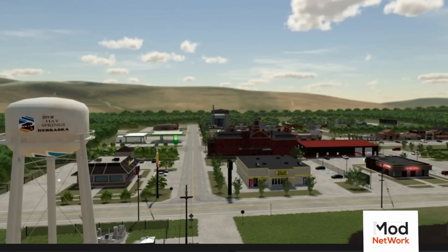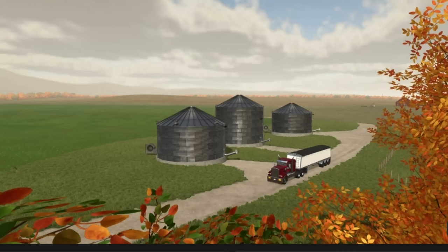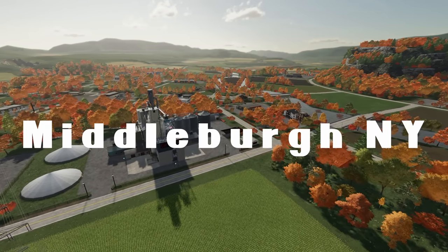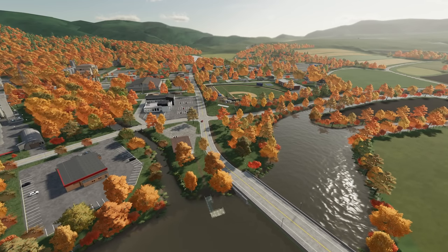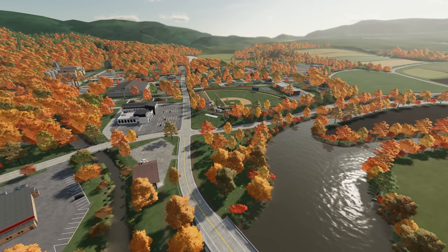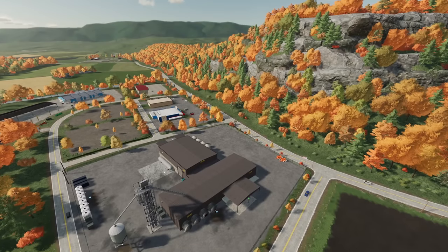For off-site third-party FS22 PC mods, we've got one map update and one brand new map. Green Valley Nebraska version 2 has been released by DJ Modding over on the Mod Network - go check that out. Also, Middleberg New York 4x has been released by Nitro Dad Modding. We've got a review of that map already up on the channel - I'll put a card up. It's a fantastic map; if you've played any of Nitro Dad's maps before you know what you're in for. PC only, 4x map - so much to look at.